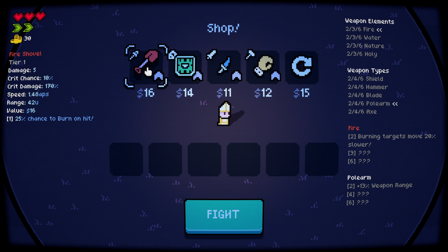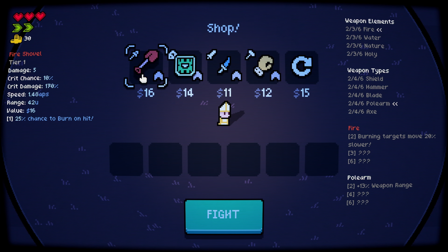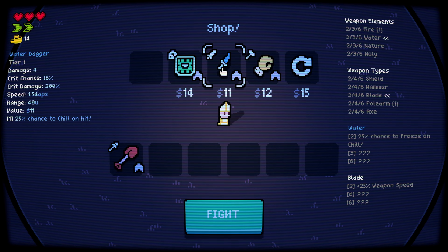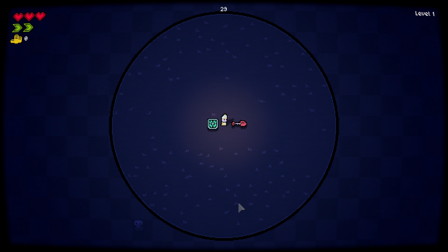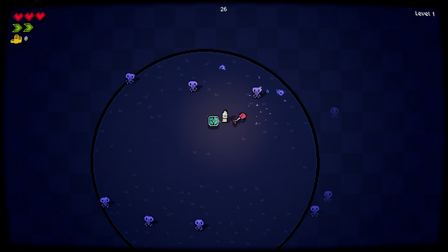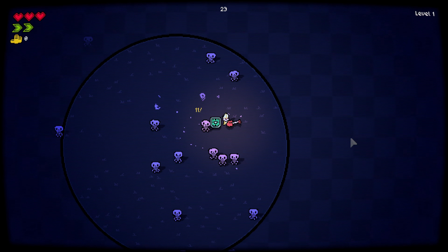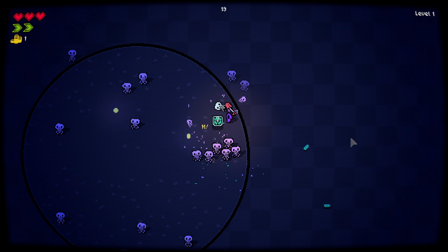There we go, range is 42. This is the longest range. I'm gonna grab the fire shovel — maybe I should grab the shield though. Okay, let's go. What are the controls? WASD, space is dodge roll, and J/K to change skin. I see.